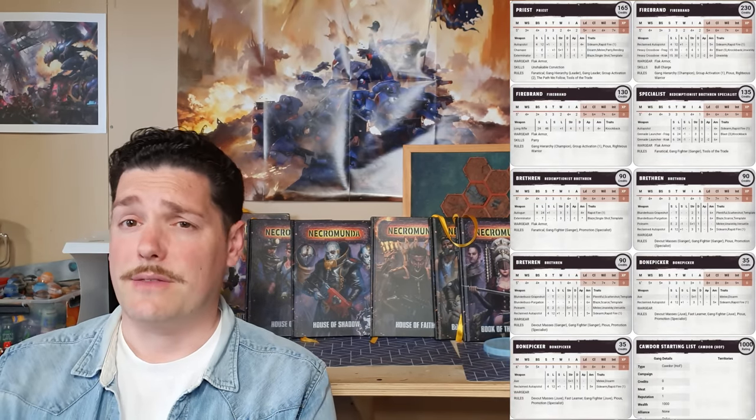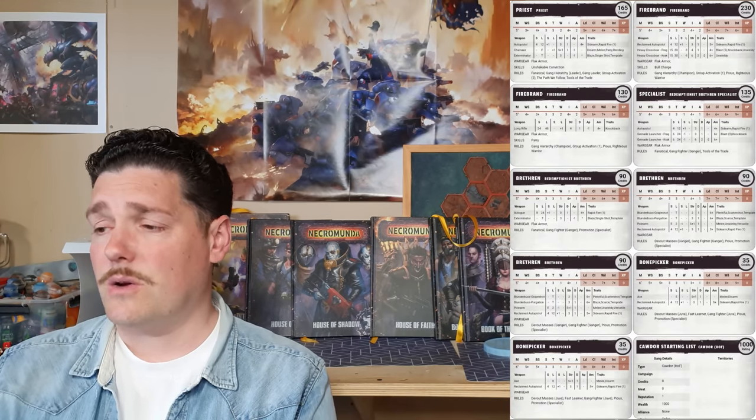Moving on to the brethren — we've got one Redemptionist brethren who offers something different in terms of range. We've given him an autogun with an exterminator cartridge: for 30 credits you've got a 24-inch rapid fire weapon with a backup one-shot hand flamer, which is just excellent. The other two Cawdor brethren both have what we call Blunder Poles — probably the most undercosted and effective basic weapons in the game, a versatile close combat weapon with two types of template weapons on the end.